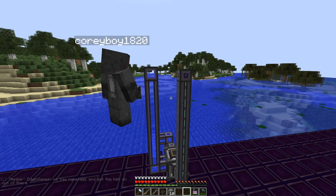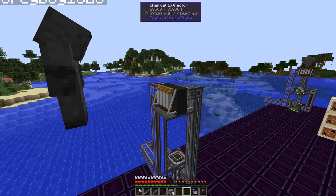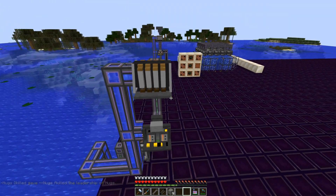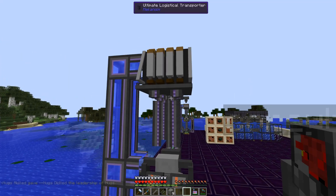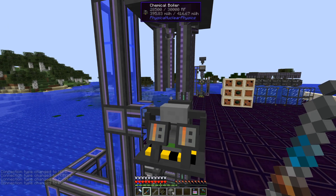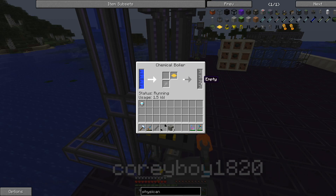Then you're going to want to start with your chemical extractor. You can also place a hopper right on top to make sure you're always inputting uranium into it. As you put the uranium in, that's going to turn it into yellow cake, which then goes into the chemical boiler. You can easily automate this using logistical transport pipes. Use a configurator and set it to pull — it'll pull out the yellow cake when it's done. Shift right-click the entrance to the chemical extractor until chat says 'pull,' then do the same for your chemical boiler set to 'push.'